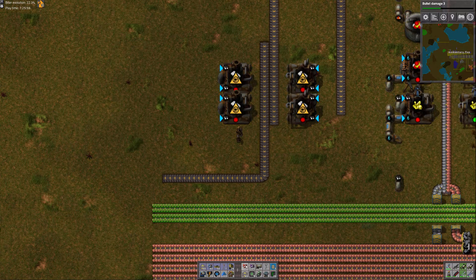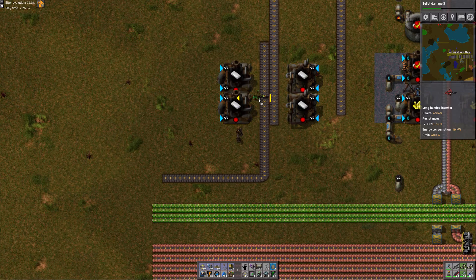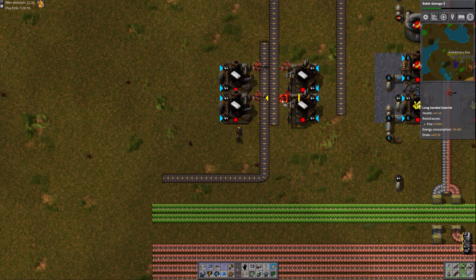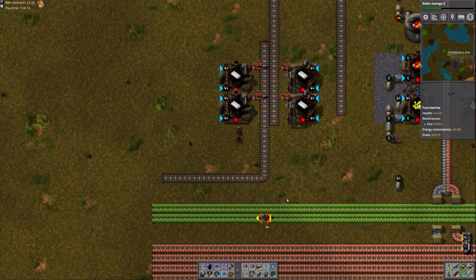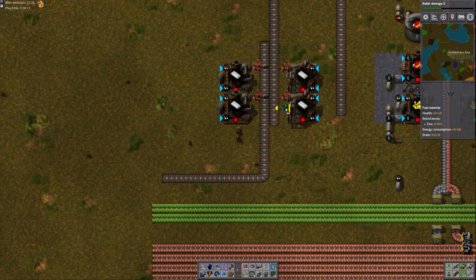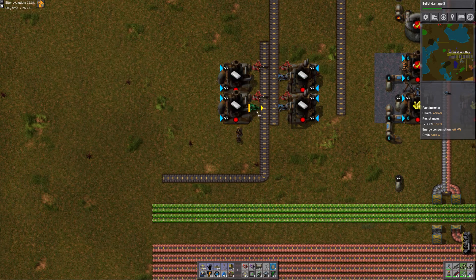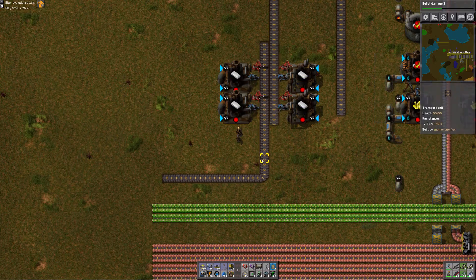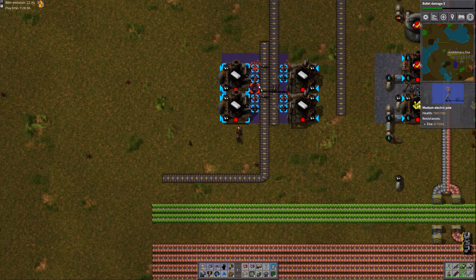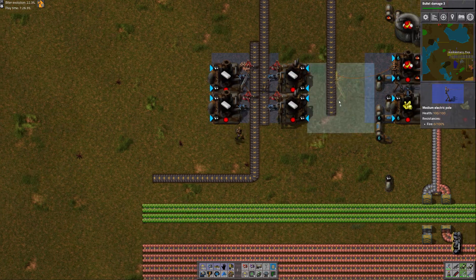We're going to need some long-handed inserters. The coal comes in here and plastic goes out here, and the same goes true for the other side — coal coming in, plastic going out. That should be fine. Let's get some power poles in here.